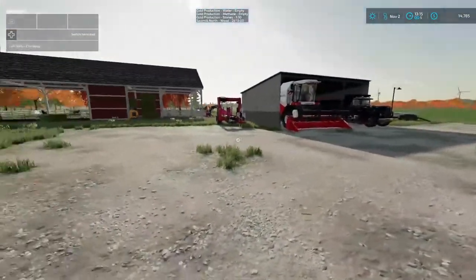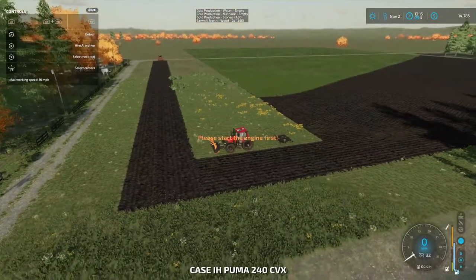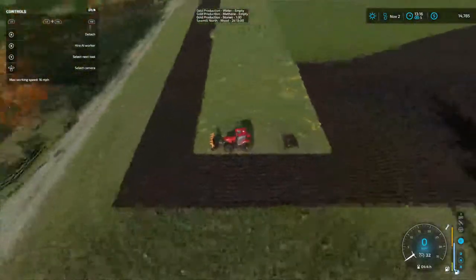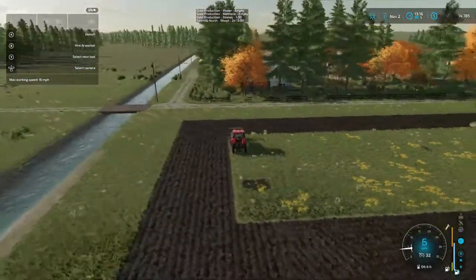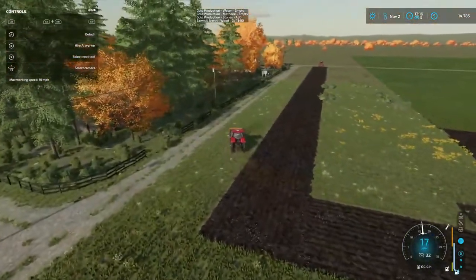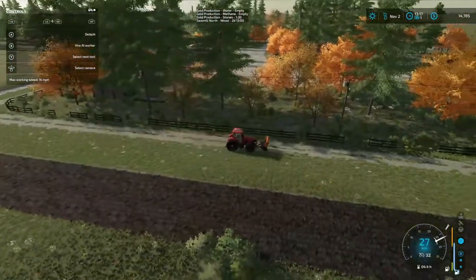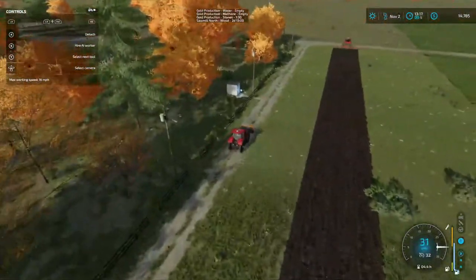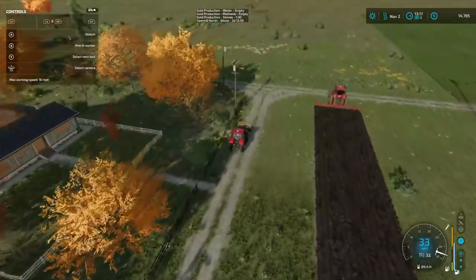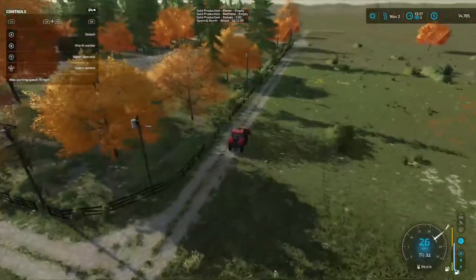Gotta get it done - that's all, as Porky Pig says. Let's get this tractor to the house, we don't need it here no more, get it out of the way. I'm going to drop the stump grinder - mulcher, whatever this thing is - right here on this farm since we own it. And we're going to start working on that in the next episode.